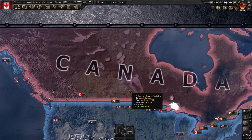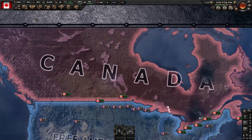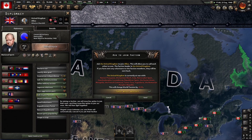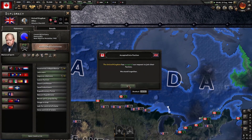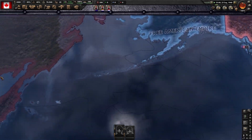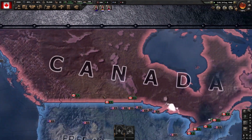Okay, and now that we have hit our criteria, what we're going to do is go to Diplomacy. I'm just going to slow it down and ask to rejoin the faction. Send. Your results may vary.